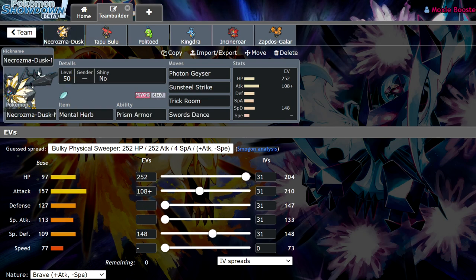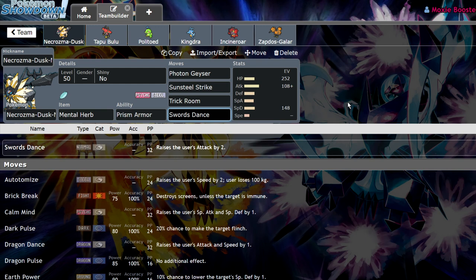So what I'm running here is a Duskmane Necrozma with a Mental Herb, Prism Armor, Photon Geyser, Sunsteel Strike, Trick Room, and Swords Dance. It has enough Special Defense to tank at least one Water Spout from Modest Kyogre and one Timid max Special Attack Astro Barrage from Shadow Calyrex. I'm running Swords Dance because a lot of people will try to stall out your Trick Room, and if you can call Protect, one Swords Dance can just seal the game.